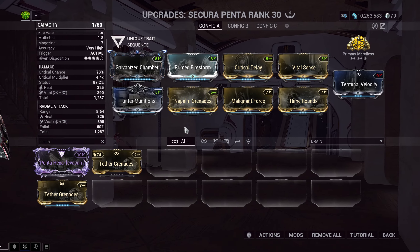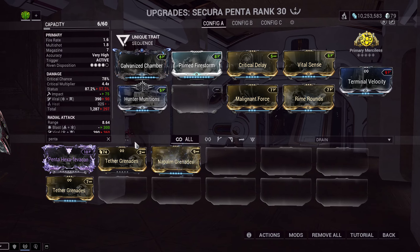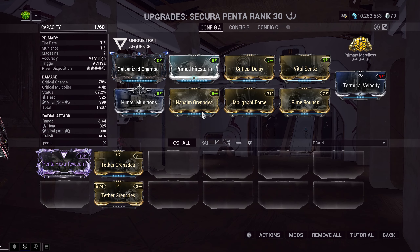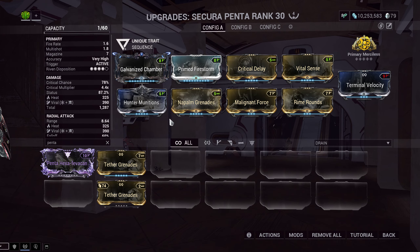There's another augment that makes the grenade stick instead of bouncing, because the Secura Penta actually bounces. That's also not a very good one. Even if you weren't going to use Napalm Grenades, a lot of times you're air-bursting the Penta — you're not actually caring that it hits the ground and bounces. A lot of times you're actually air-bursting it, and it does more damage that way. It's a little bit easier to shoot that way. So that's why it's not a good option either.